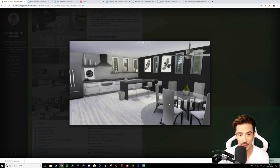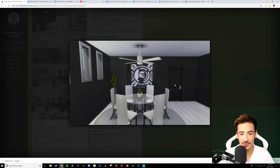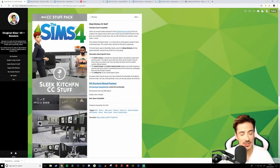Look at these beautiful chairs as well — I'm itching to place this in my game. And this dining room table is absolutely lovely too — a nice glass dining room table. I'm always scared of glass tables, but in The Sims it doesn't matter so much. So I'm going to get this and download it into game as well.